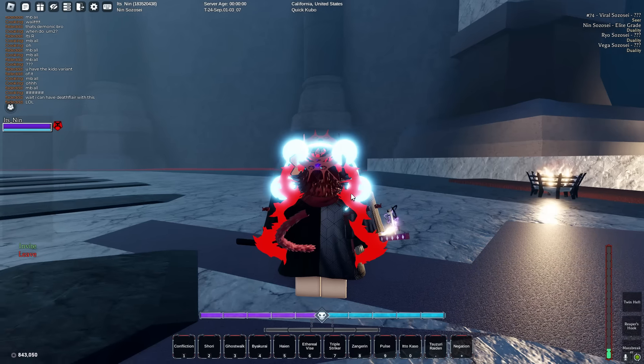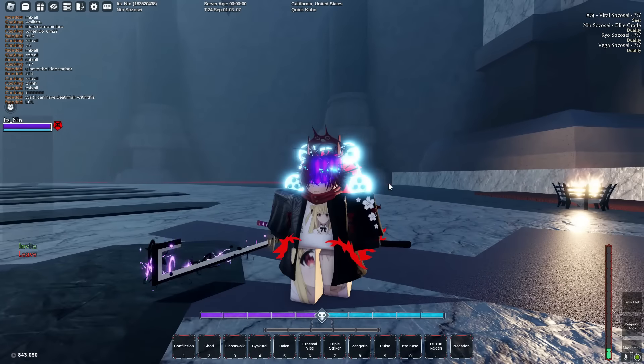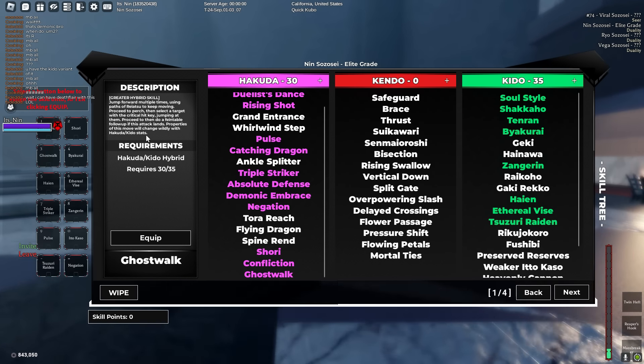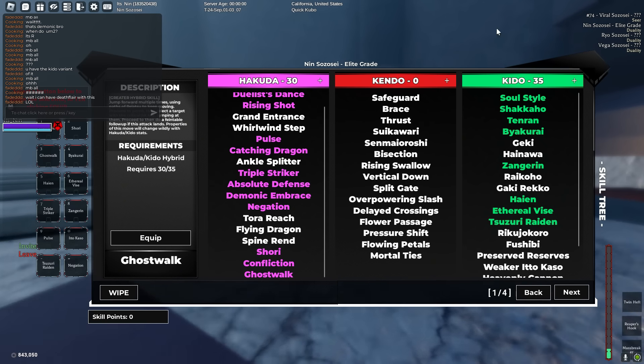Your last five points determine the skill's effect. Where it says 'properties of this move will change widely with hakata-keto stats,' that means if you have more in hakata it will do something different, and if you have more in keto it will do something different.